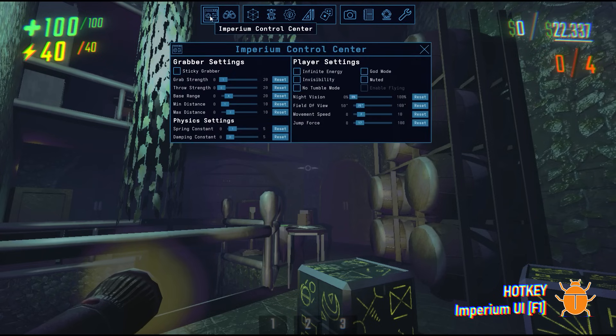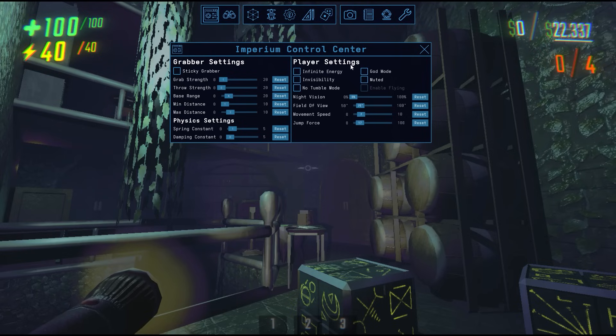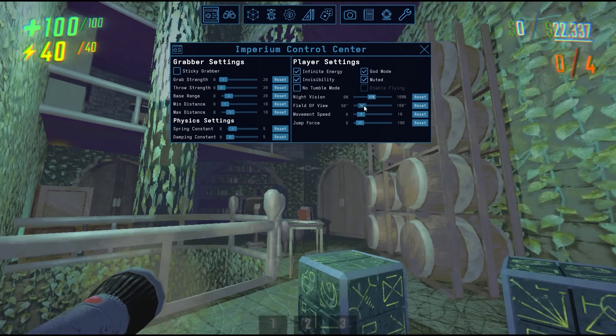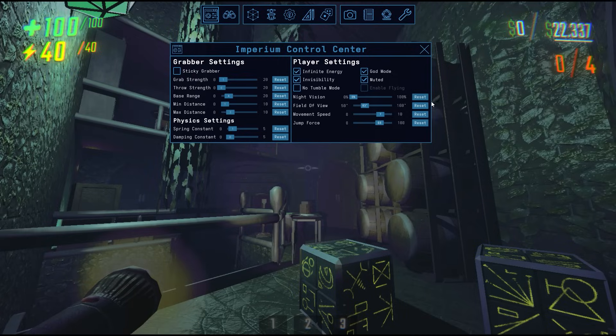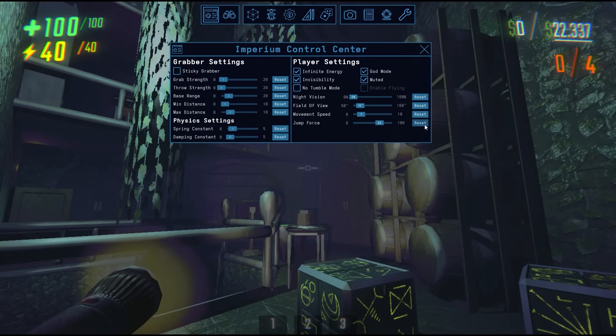The first window is the control panel. Here, we have grabber settings, physics settings, and player settings. You'll usually be using the player settings on the right, as you can toggle infinite energy, god mode, and a handful of other useful things. Invisibility will make you completely invisible to enemies. Muted will mute your footsteps, so enemies will not be able to hear you. You can adjust night vision, field of view, movement speed, and jump force, and if you want to reset any of these variables to their default setting, you can easily do so by pressing the reset button. Also, as a little tip, if you don't know what something does, you can hover over it to read about it.